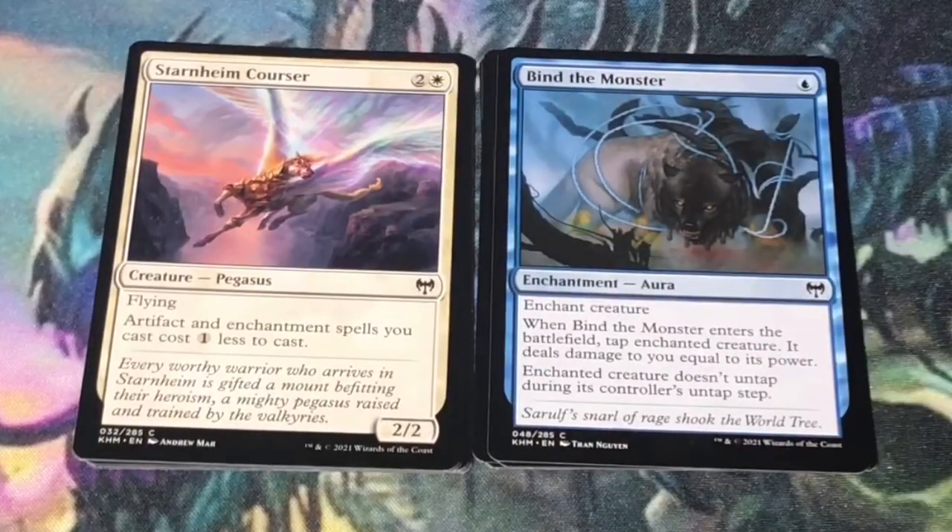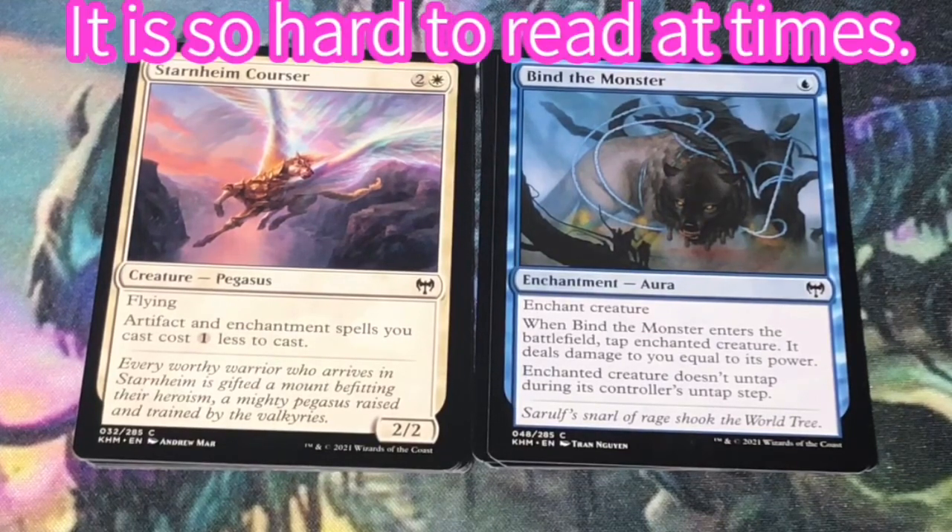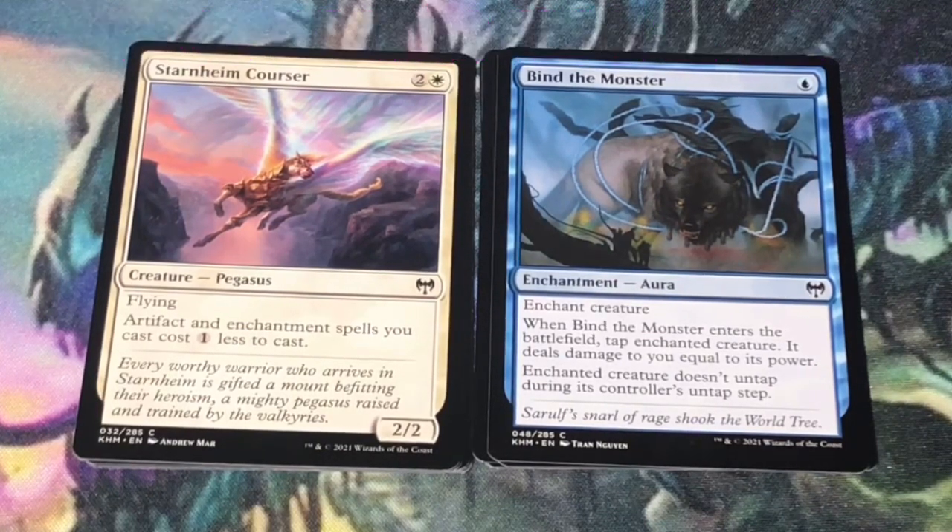Starnheim Courser — 3 mana, 2 and a white. Pegasus flyer at 2/2. Artifact and enchantment spells you cast cost 1 generic less to cast. I like this in a blue-white flyers deck — you'll have plenty of artifacts and enchantments whose cost you'll reduce, and hopefully fly your way to victory.